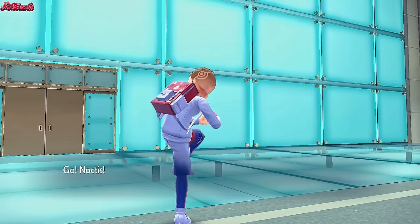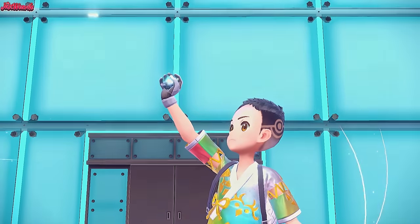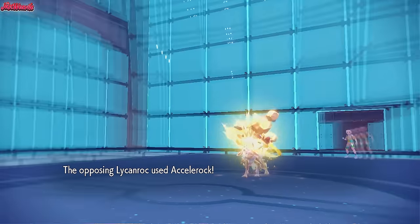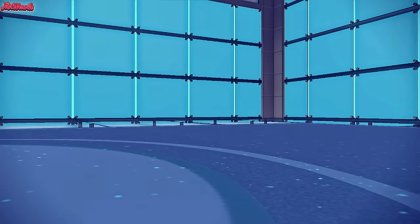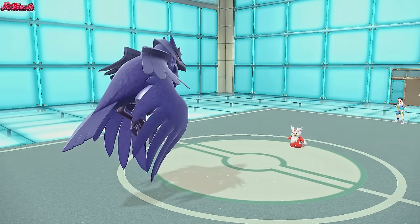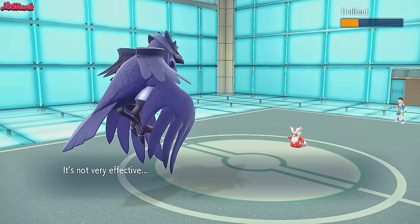So we want to bait in the Delibird. We go for a U-Turn - they withdraw the Lycanroc. They're going into Delibird, which is fine. It's going to get hurt by the Stealth Rocks - they're not running Boots, which is interesting. We go for a U-Turn doing decent chip damage to the Delibird. What set could this Delibird be? All I can think of is Present. So let's go Glimora and Mortal Spin away these Stealth Rocks.